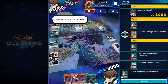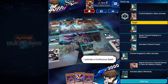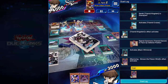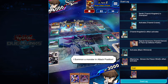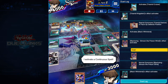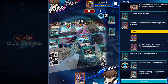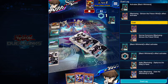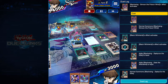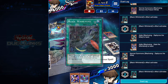I special summon a monster. From my hand, I activate a continuous spell. My monster's effect activates. Watch closely. I summon a monster in attack position. I activate a continuous spell. I activate a continuous spell.